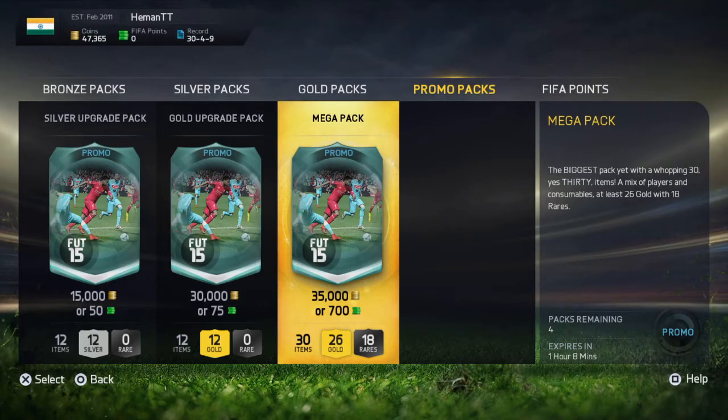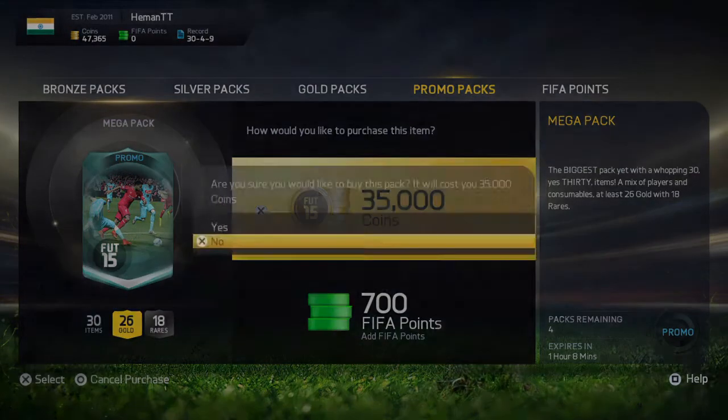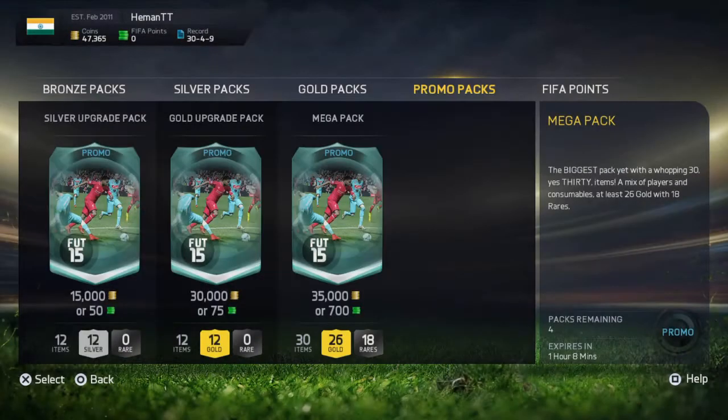Hey guys, this is Haven T and I'm back with more FIFA 15 Ultimate Team pack opening. We've got this mega pack for some coins. It's got 30 cards, includes a mix of players and consumables, at least 26 gold with 18 rare. So let's open one of them.